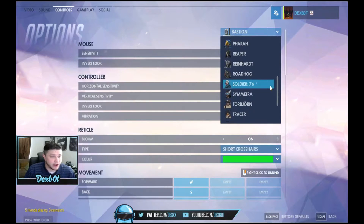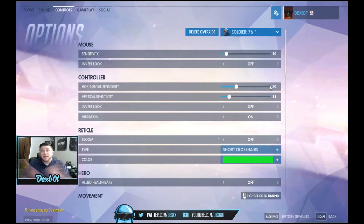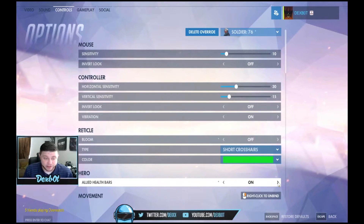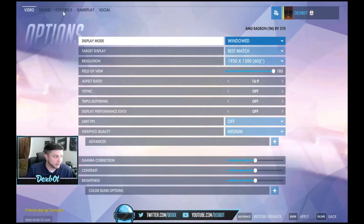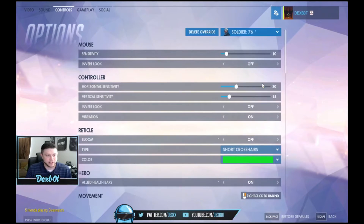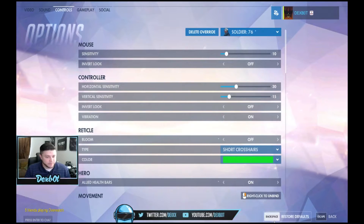Two of the ones I really wanted to point out — Soldier 76 is one of my personal favorites. He has an ability to heal people around him, but he's not a designated support hero, so you can't always see your teammates' health bars. There's a setting under Soldier 76 where you can turn on Allied Health Bars. Let's do that now — boom — teamwork makes the dream work.